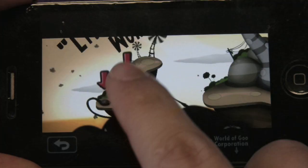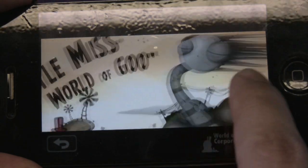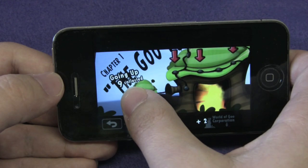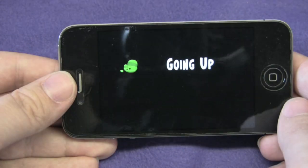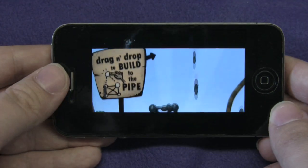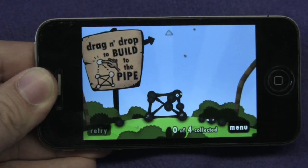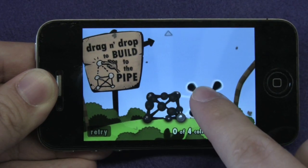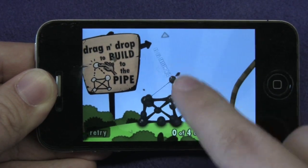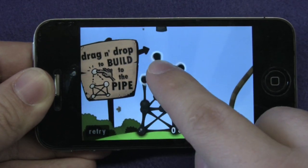I already started playing so that's why you're seeing so many red arrows. The graphics here look super good. There's amazing retina display graphics and really good music. If you read the sign it says drag and drop to build to the pipe, so you just create a little tower.